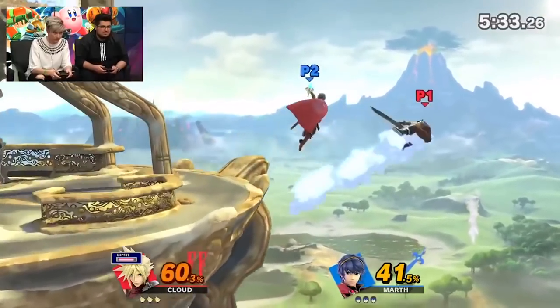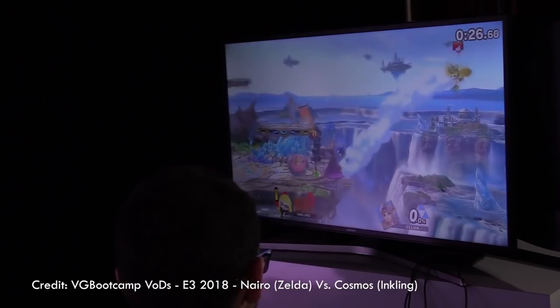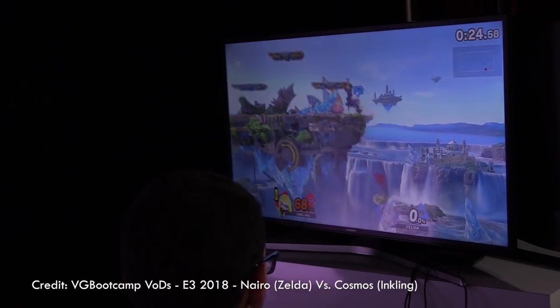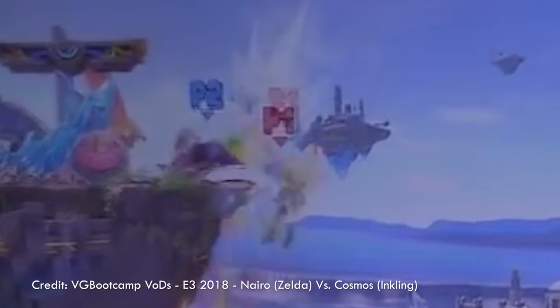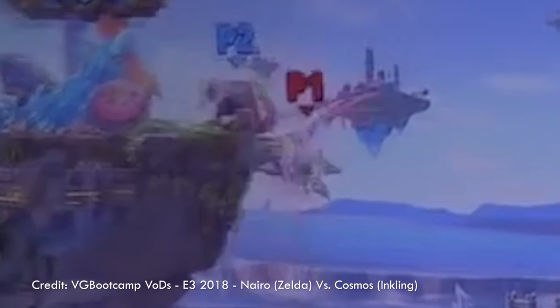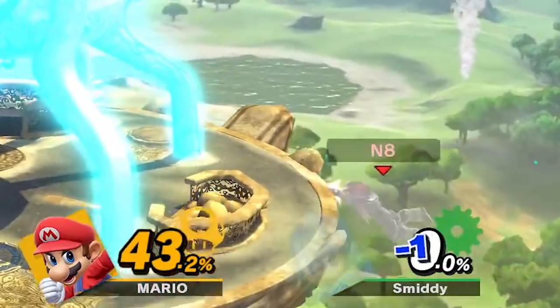Smash 4's ledge mechanics are back, and it seems like ledge trumping into back air is going to be a good strategy again. In addition, we can also see what appears to be a 2-frame by Nero, with his incredible down tilt into bomb combo, so 2 frames are back along with all their weirdness. But in noting this, ledge snap in general seems to be shorter, so no more magnetic hands.